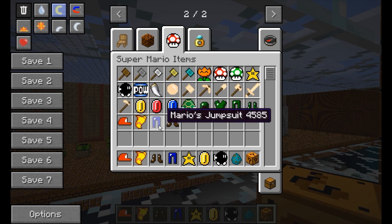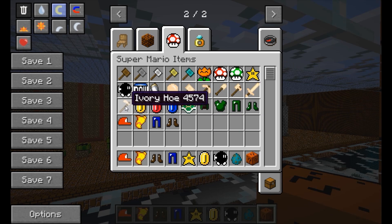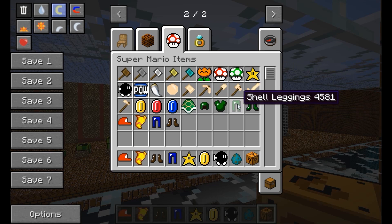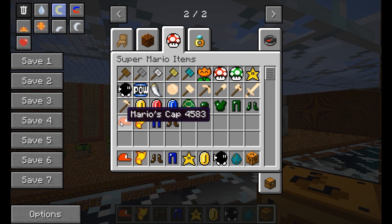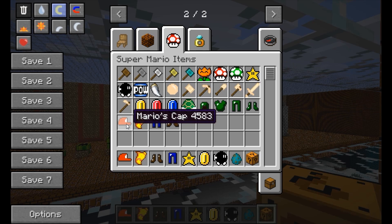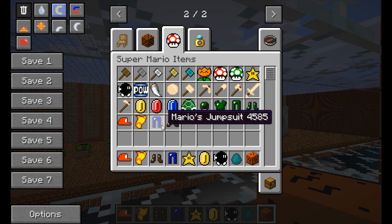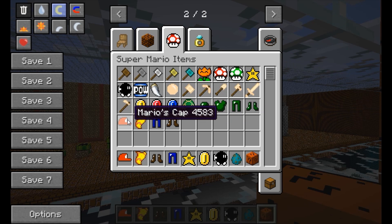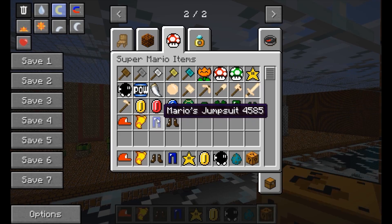We've got the Bob-omb — he's really cool, he just blows up like a regular bomb, so I have to be careful where I place them so I don't destroy my blocks. We've got a regular coin, five coins, twenty coins, a shell, shell helmet, leggings, and boots. Then you've got your regular Mario stuff — Mario's cap, cape, boots, and jumpsuit — which is really cool. I'm going to show you that first before we get to the bad guys.